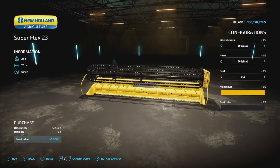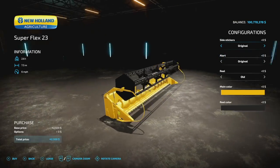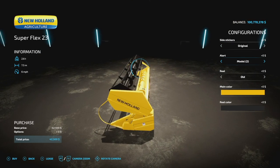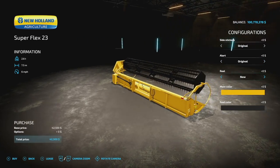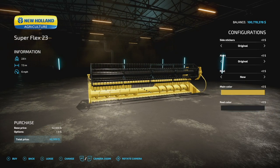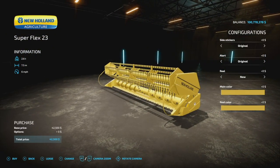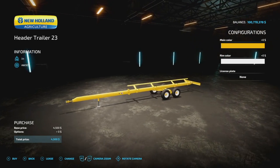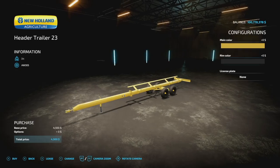As mentioned, we have a header with this as well. The header is 2.6 tons at 7.5 meters and 6 miles per hour max speed. Side stickers: original, new, or none. Alert sticker options. The reel has old and new versions — nice to see the differences. Made colors will match perfectly, and the reel itself can match too. This New Holland combine is fresh. The header is 6 slots on consoles. The header trailer is 3 slots — it works perfectly with the header. Colors and rim colors all match the combine, so you can make everything match perfectly.